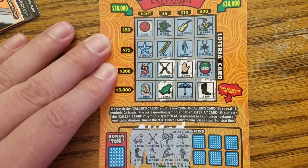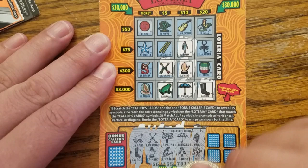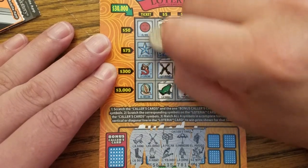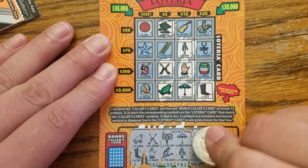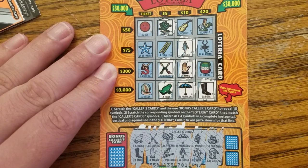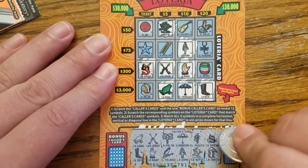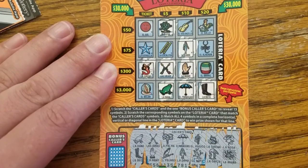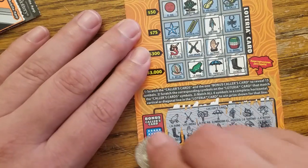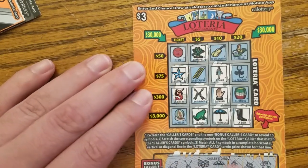Next we got the umbrella and the lady — got both of those. Next couple of cards we have musician and Cactus Jack. Then we got the mermaid and a little critter — the flamingo. We have the mermaid, don't have the flamingo. Lastly we got the rose and the spider — don't have either one. The bogus card is the star. Unfortunately it doesn't help — the card didn't win.